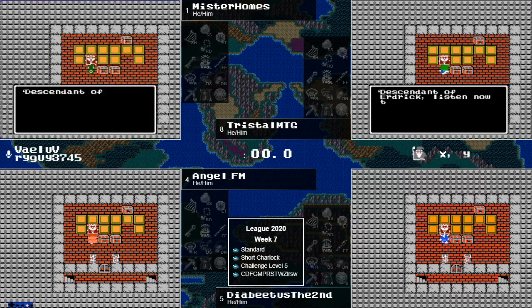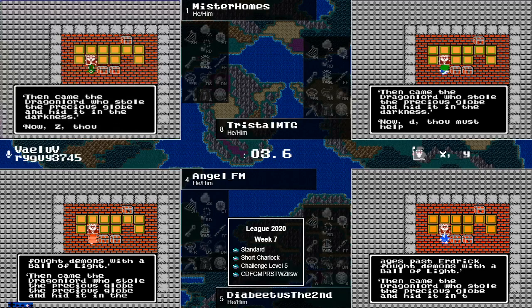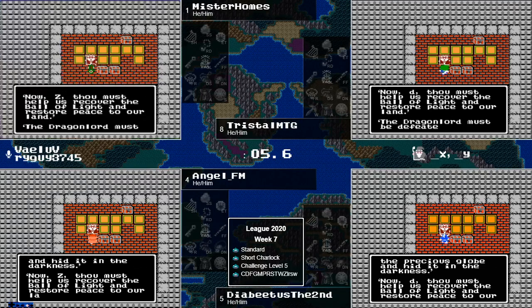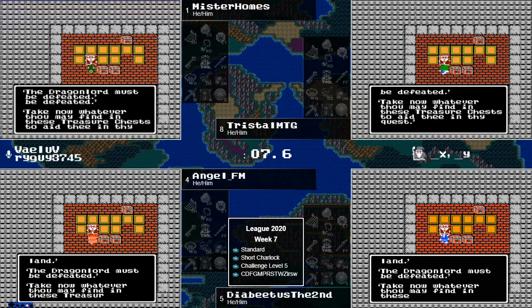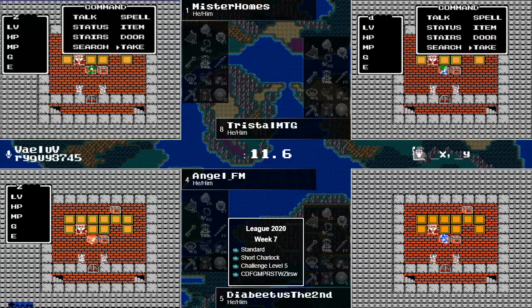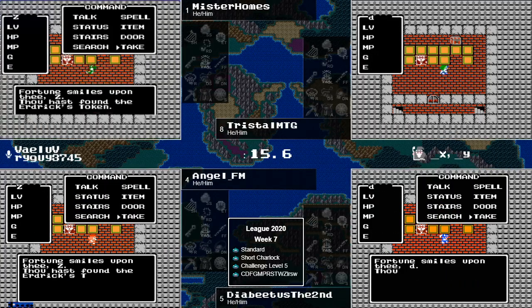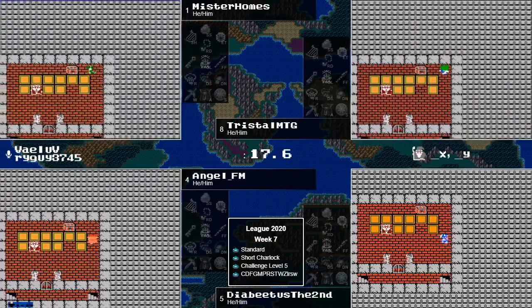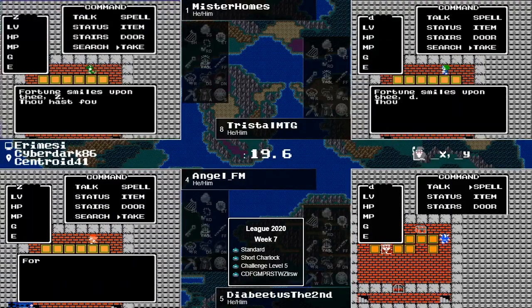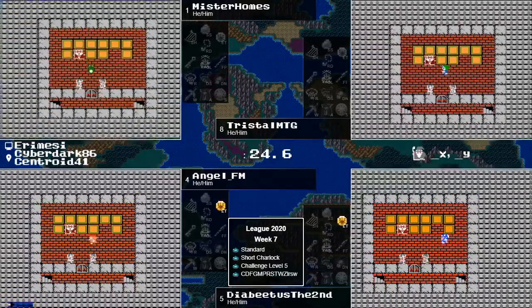Before they get started, the overworld search spot is guaranteed to not have anything critical there, because with no numbers you don't get any coordinates, and we don't want to sit here all day searching every single tile. So we're going to find out what's inside the castle. To get them started, we've got an herb, Erdrick's token — one of our progression items — and of course the magic key so they can get out.